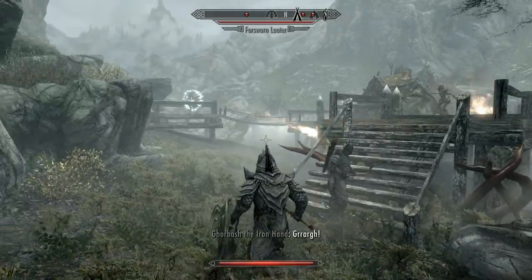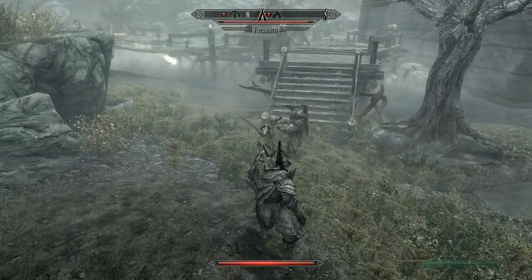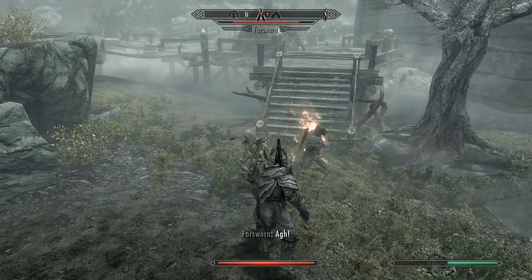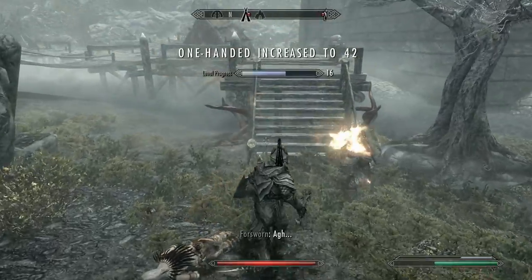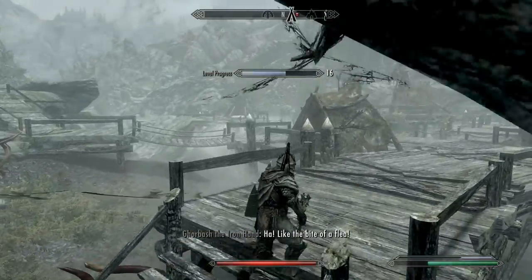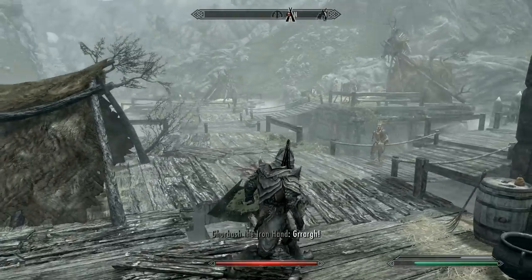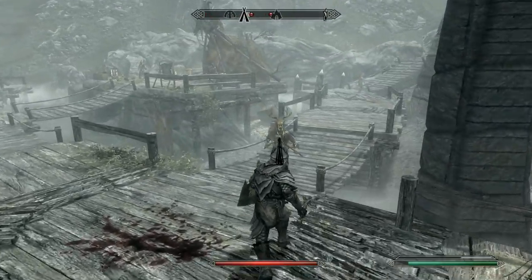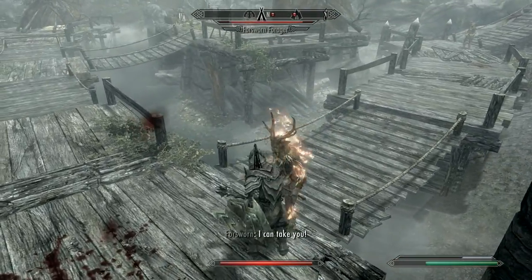The most helpful standing stone for this build will be the Warrior Stone. This will level us up 20% faster whenever we fight or visit a forge. If we're enchanting though, then make sure to switch over to the Mage Stone instead. I would also recommend possibly switching to the Steed Stone late game in order to remove the weight of your heavy armour, and give you some additional carry capacity for all your crafting supplies.